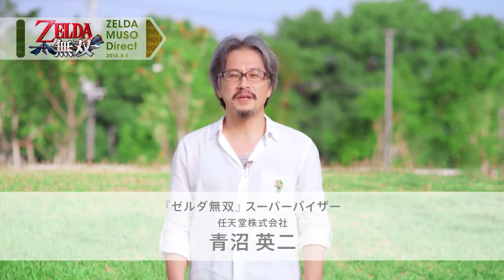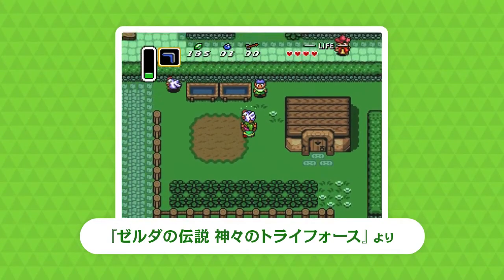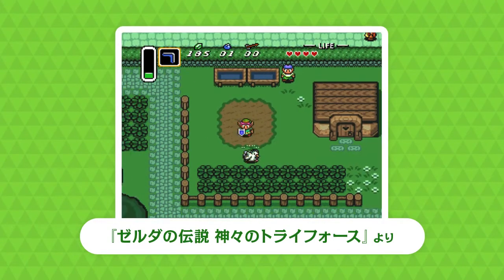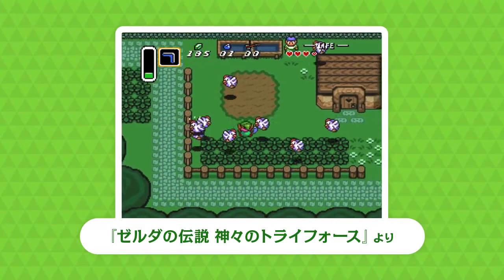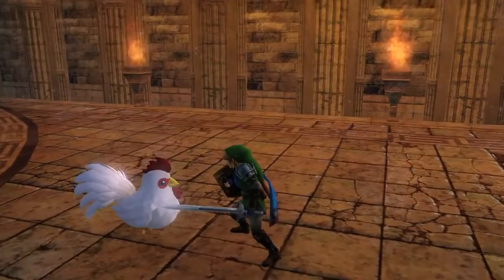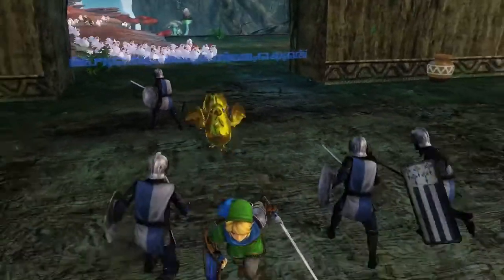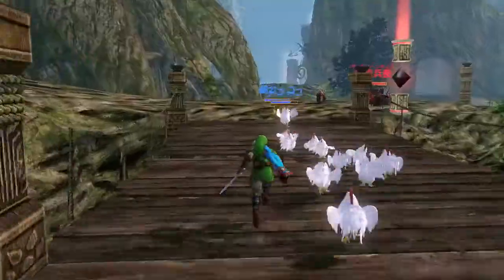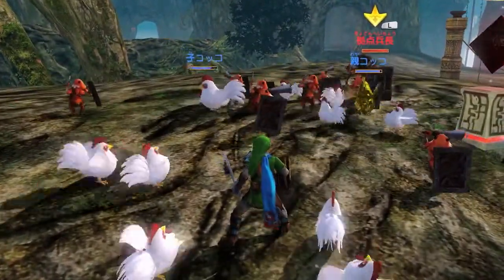ゼルダの伝説シリーズのプロデューサーからです。ゼルダ無双には、ゼルダの伝説をモチーフにした様々な小ネタが仕込まれています。まずはコッコです。コッコはゼルダシリーズでもお馴染みのキャラクターで、村や町で持ち上げたり攻撃することもできます。調子に乗って攻撃し続けて怒らせてしまうと、ゼルダ無双でも大群で襲いかかってくるので要注意です。時にはコッコを味方につけることで有利に進められるバトルもあります。